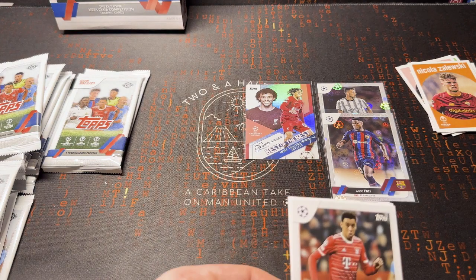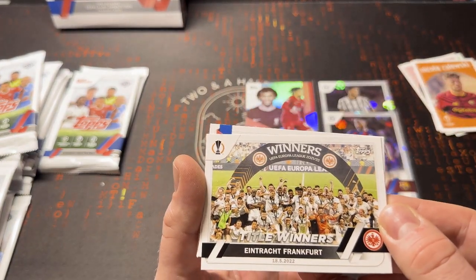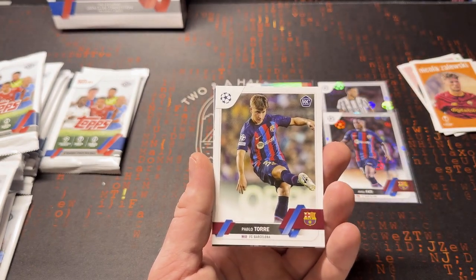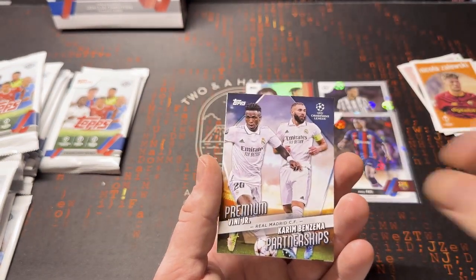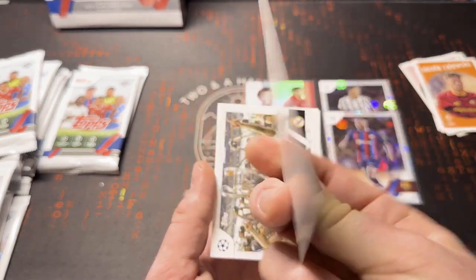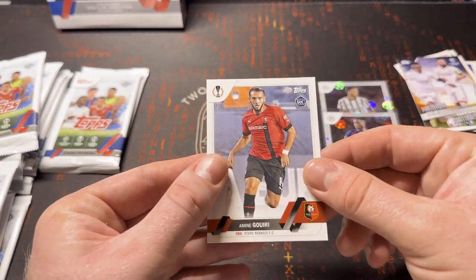Not hit too much yet. Musiala — top of the rankings for Golden Boy, which just came out. Quality young player. Title Winners — Eintracht Frankfurt, Europa League 21/22. Zaire Emery, Pablo Torre. Jack Grealish, still partying after his treble. And this is an insert of Vinny Jr. and Karim Benzema, now playing in Saudi Arabia. Interesting card. Another title winner is Real Madrid — serial winners of the Champions League. And an Ami Gori.